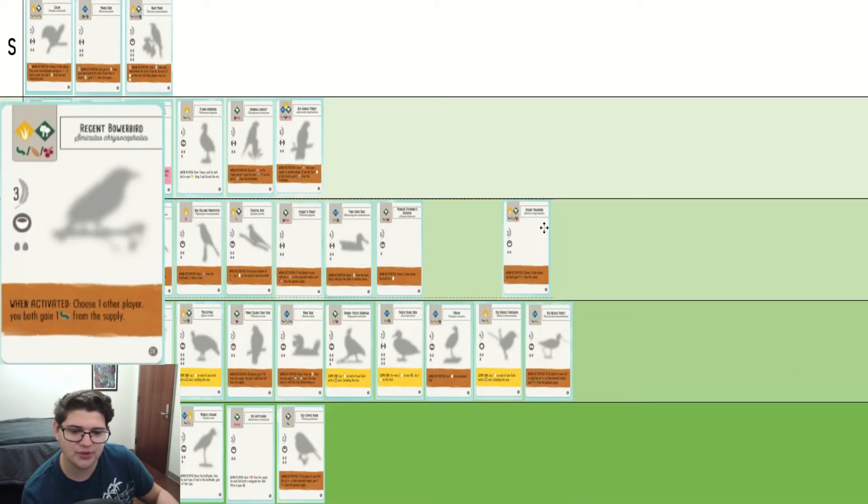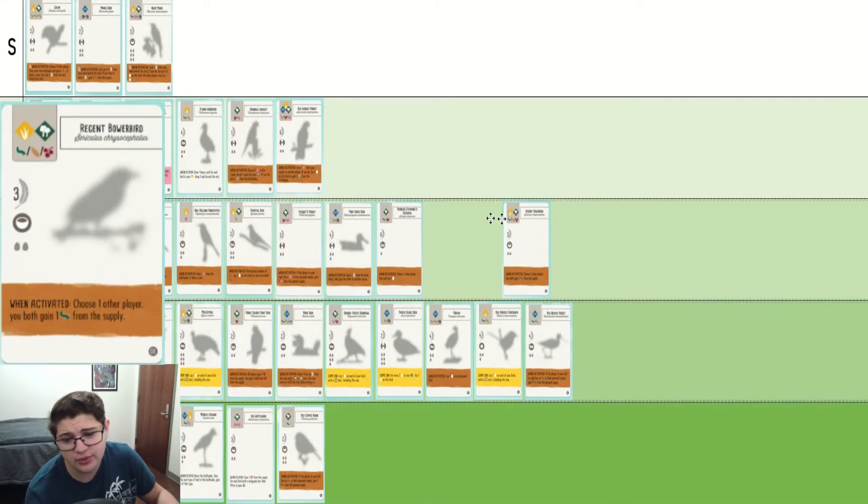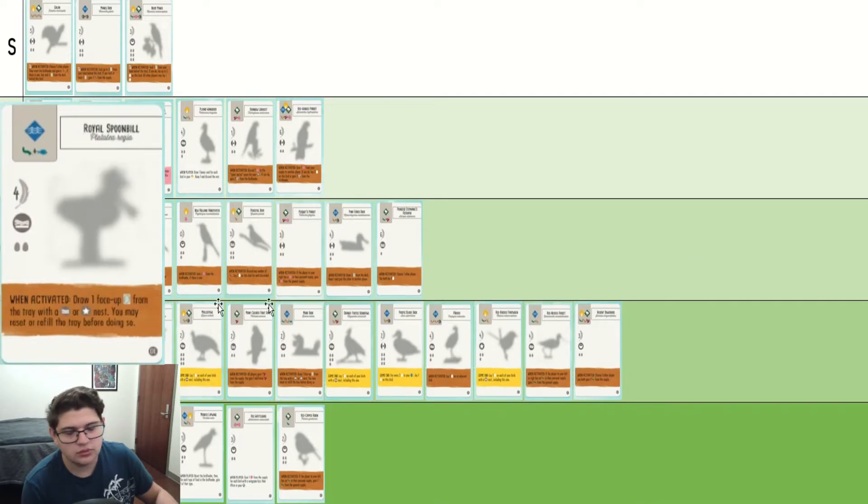Regent Bowerbird is symmetric grub gain. You can put it in the grasslands, but still not great. I'll say C. Royal Spoonbill — nest-based card draw. C tier bird.